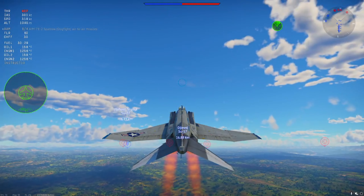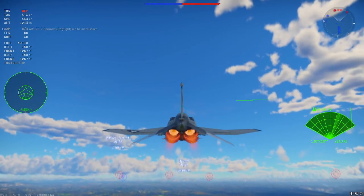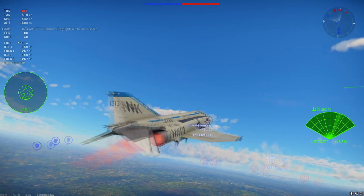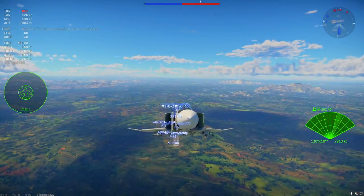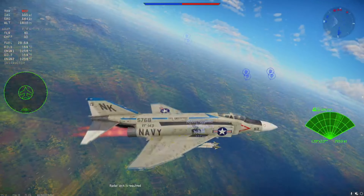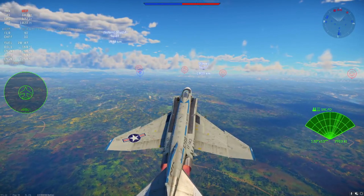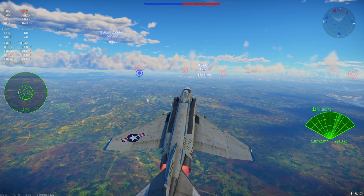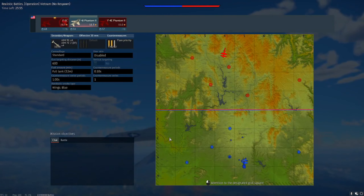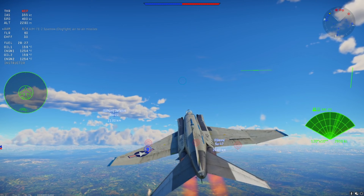Aircraft like the Phantom, which wasn't made to dogfight — it was made to go fast and use its missiles. So now radar missiles made for long range, and especially the new AIM-7F, which I've seen get kills from up to 30 kilometers away, can now hit targets. They were really useless on the old maps.